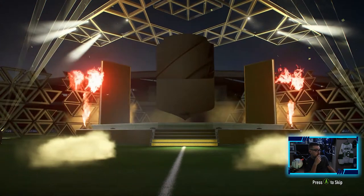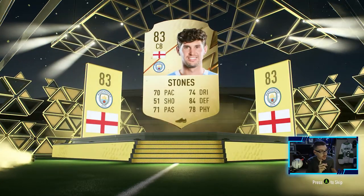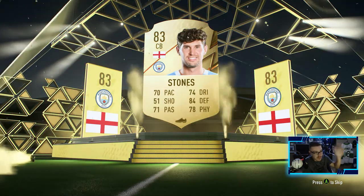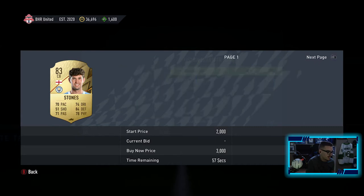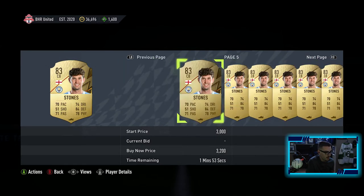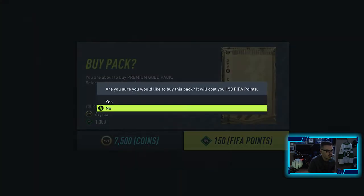One walkout would be just amazing. I don't think it's a walkout but it is John Stones - we will take that. 83 overall, we get the flares in the background. Does he go for anything though? 7k - yikes, 3k, 2.5. You got my hopes up. We can probably sell him for around 2. We're at 67k - Foden sold possibly, so that's nice. We're getting close to that Haaland.